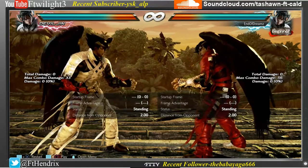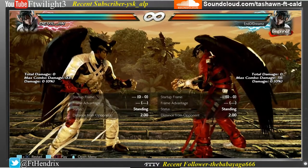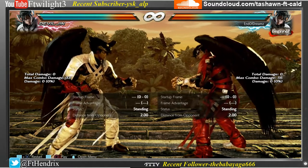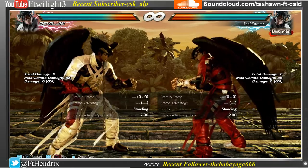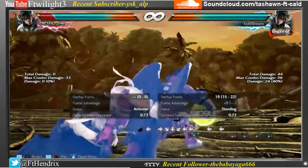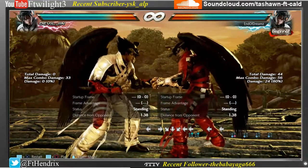Let's take a look at one of the first changes that Devil Jin has in Season 4. His fly 3, or 3+4,3, when it hits a grounded opponent, has a different animation. You can see that right there — that's new.